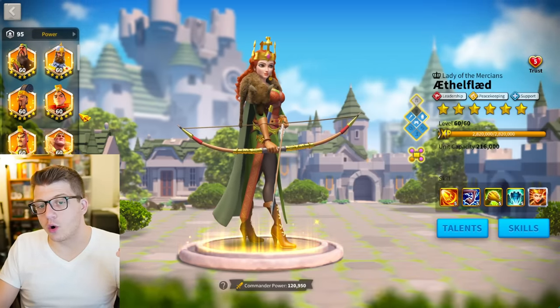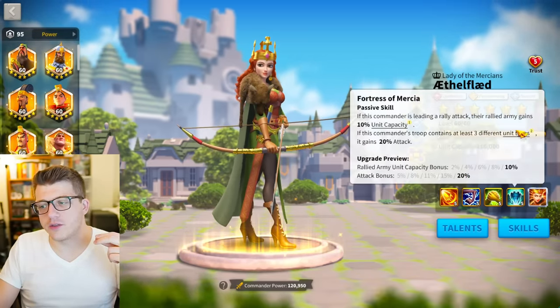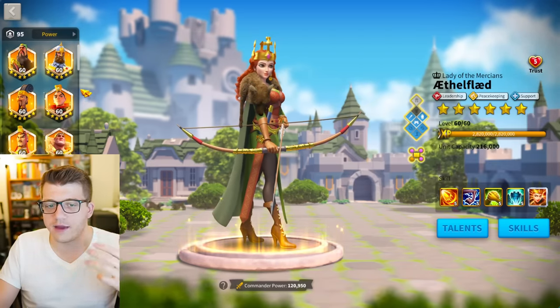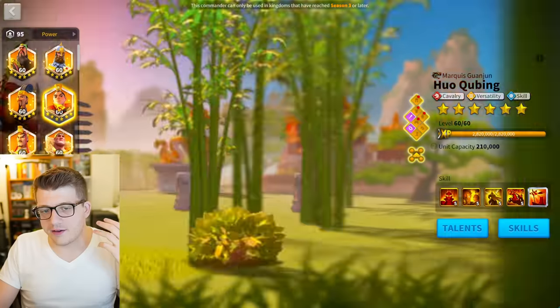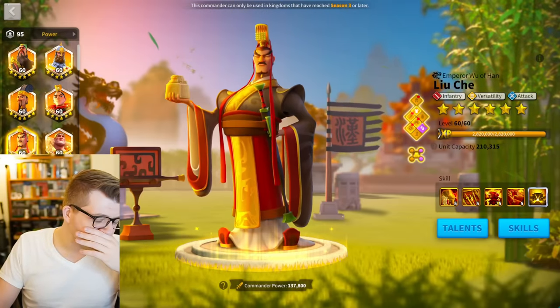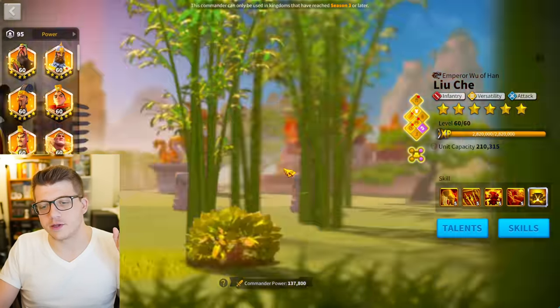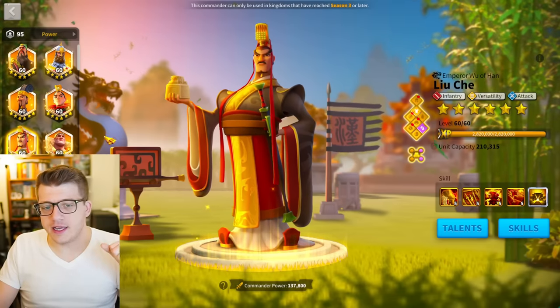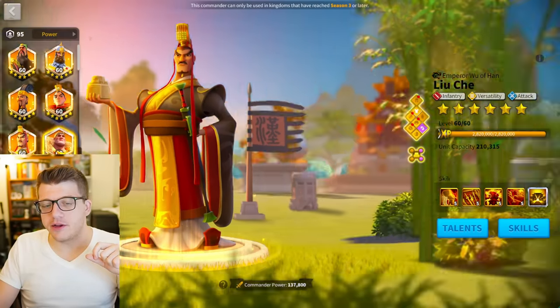It probably goes without saying, but if you pair Ethelflaed with Liu Che or Huo, you're going to ignore the three-unit-type buff. The 20% attack bonus is just not worth it because you lose a lot of the bonuses from those other commanders — they have cavalry and infantry trees, so you really just want to go all in on those troop types and unfortunately lose that 20% attack.